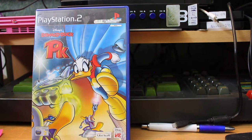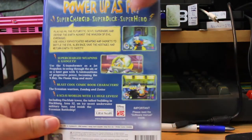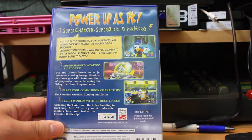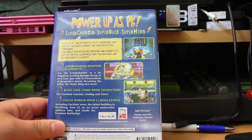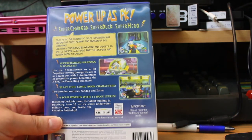And then we have Donald Duck PK, which makes him look a bit like a superhero. Play as PK, the futuristic sci-fi superhero. The cover did not lie — defend the earth against the invasion of evil Eeveronians. It's kind of more of the same, but different.